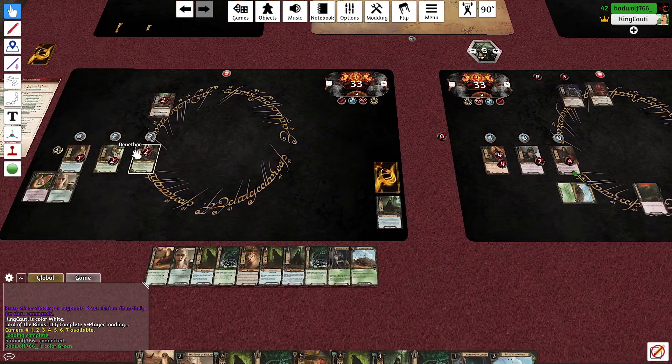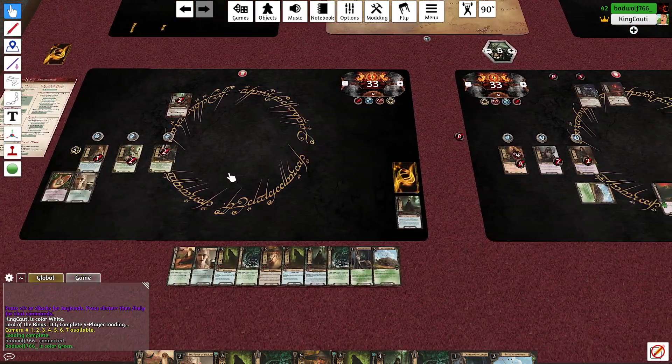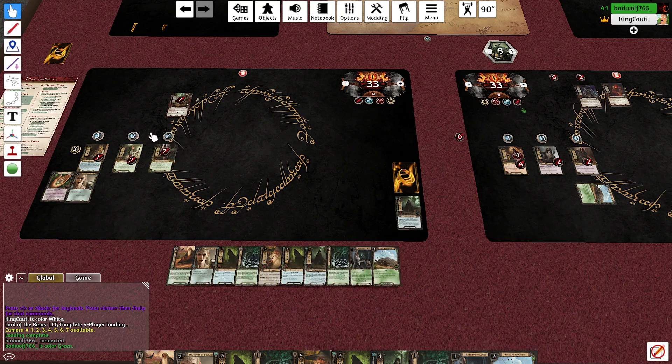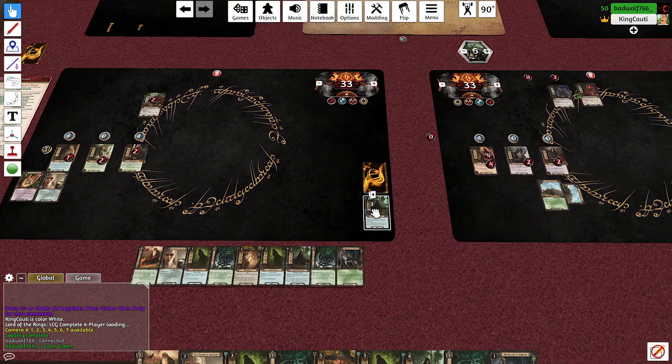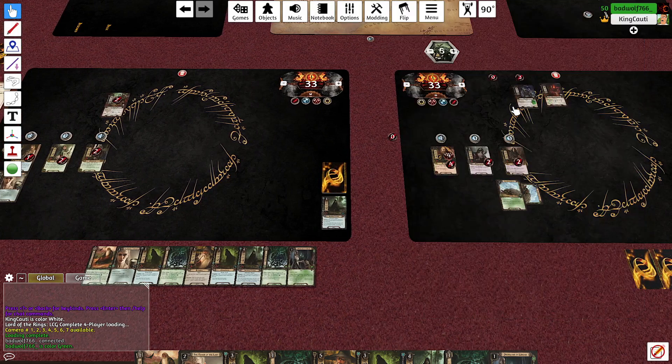I'm going to heal Aragorn for two and see if that makes a difference. I could help Aragorn out, or I could play Gandalf and deal some damage. Do you think keeping Aragorn blocking is important? Well if he dies I can no longer play purple cards — that part is pretty rough. I could see why playing Gandalf would be good, but since I can't kill the Hill Troll it's not as exciting.